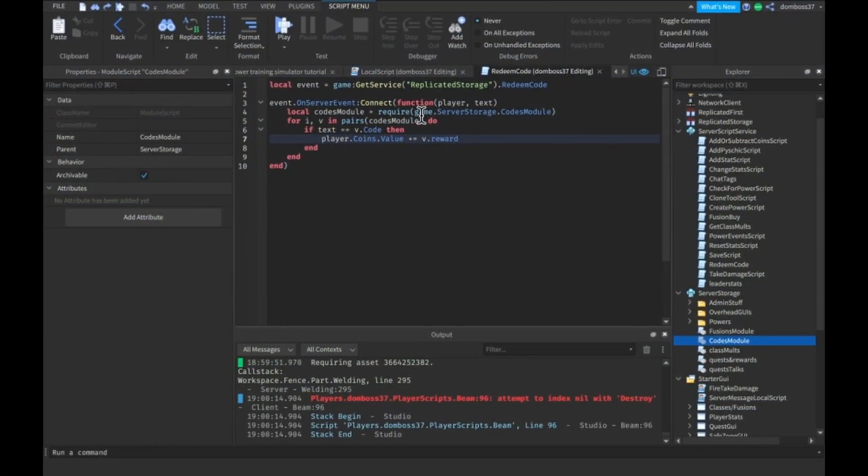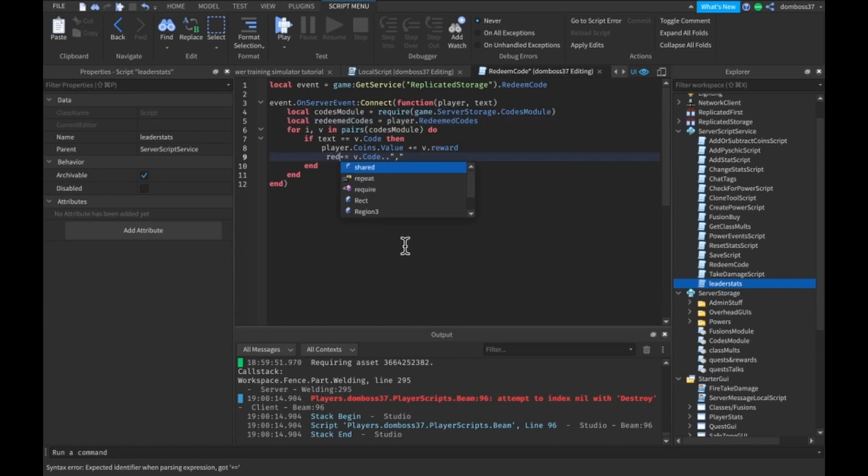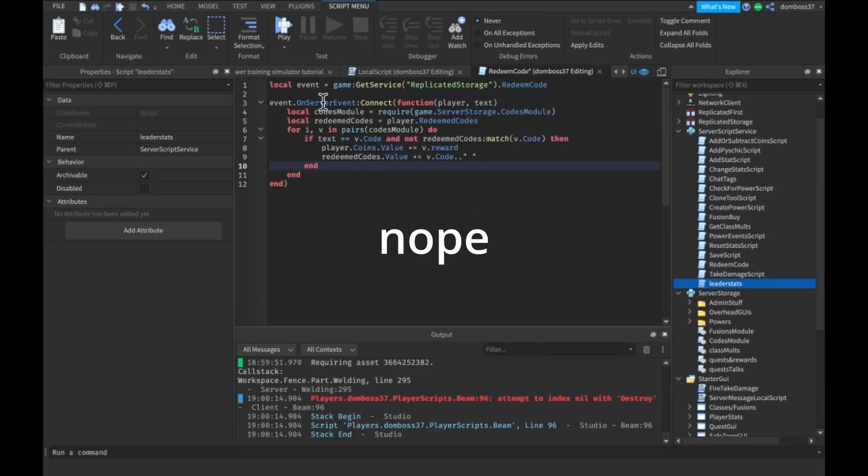So let's fix that. We'll add a line in the server script: player.RedeemedCodes.Value = RedeemedCodes.Value .. v.code .. ','. We'll also make a local redeemedCodes variable referencing that. Then in the condition, we'll add 'and not redeemedCodes.Value:match(v.code)' so that already-redeemed codes don't give rewards again.